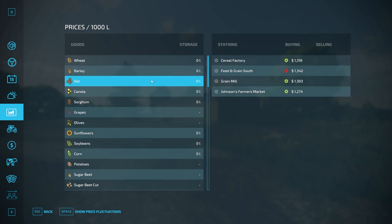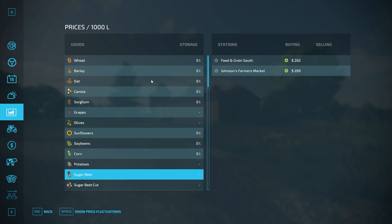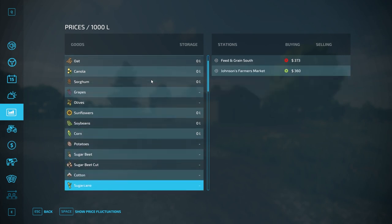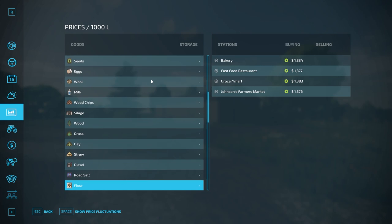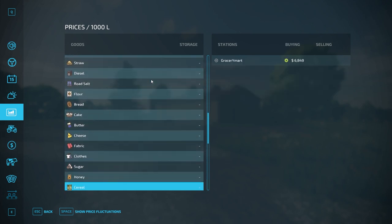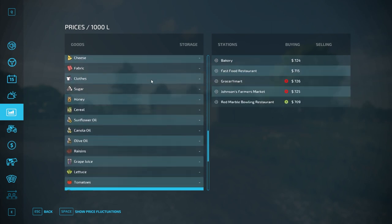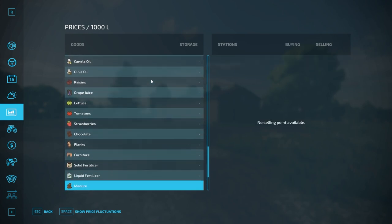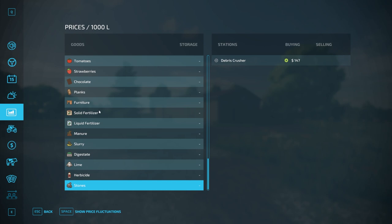I'll scroll through all of these so you guys can see where things are sold or what places will take things. If you want to look at where a specific item is sold, feel free to pause the video. Otherwise I'm just gonna scroll through them, then take a look around the farmyard and do a quick flyover.